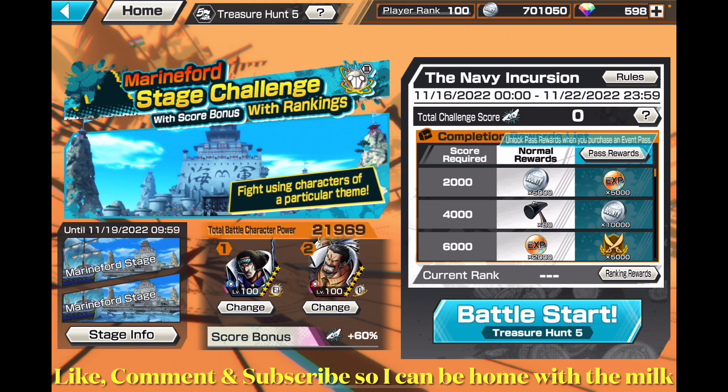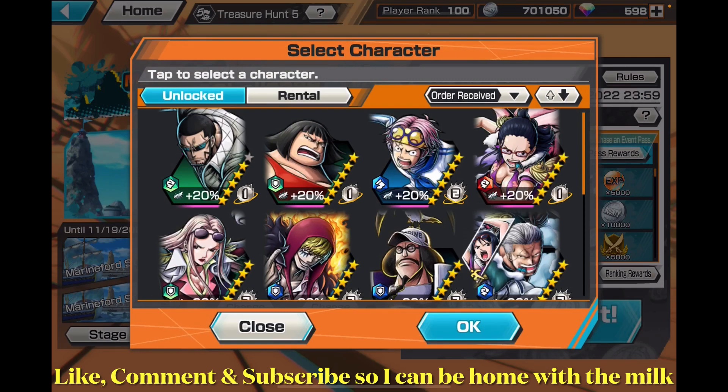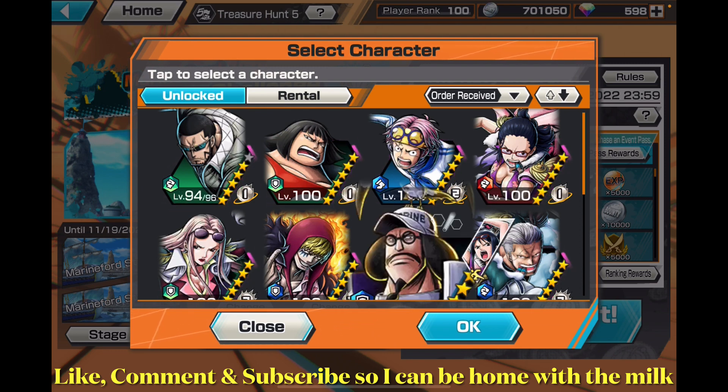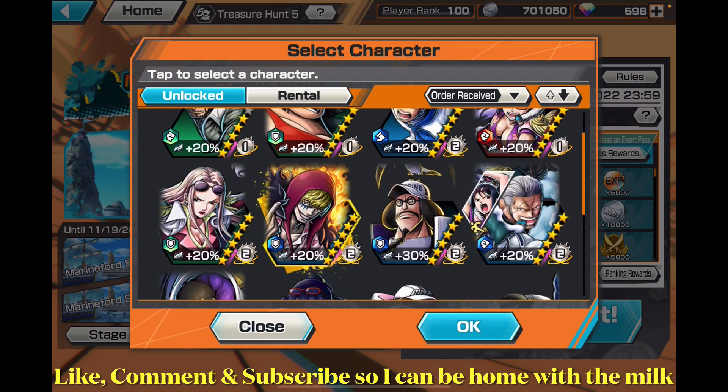So you fight using characters of a particular theme. Since it's the Navy Incursion, there are only Navy characters. At first when I saw Virgo I was like, what — he's not Navy — but then I remembered he basically infiltrates the Navy as a donkey-head pirate with Doflamingo to get information for Doflamingo and Corazon.